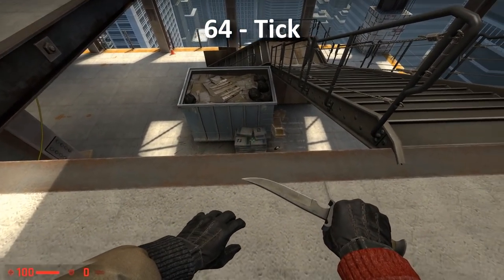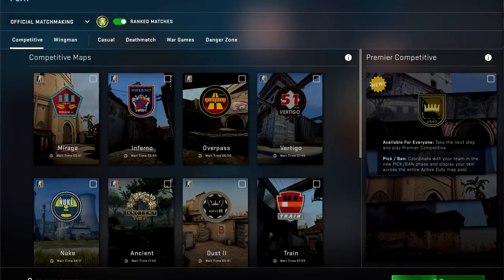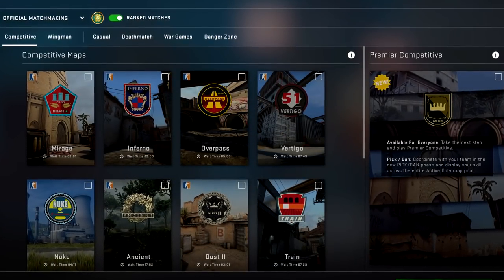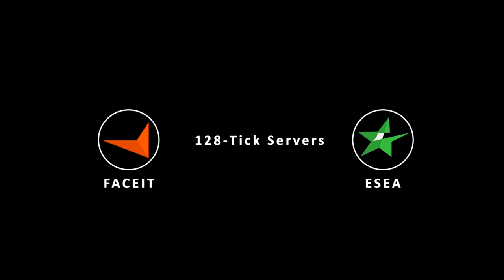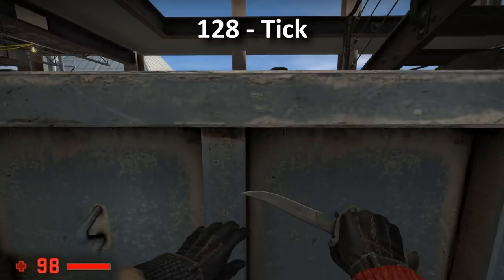On Vertigo, you can fall into these sandbags without taking any fall damage. That is if you are on 64 tick. If you were to play on 128 tick servers, you lose 2 points of health from fall damage.